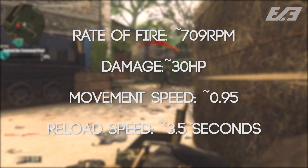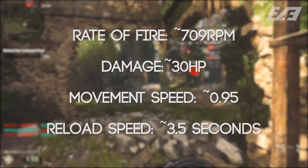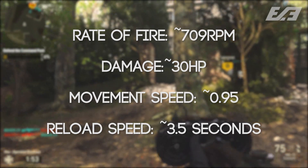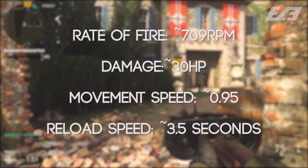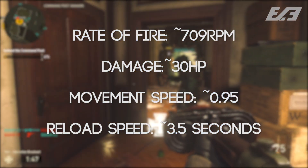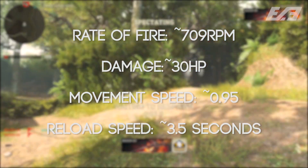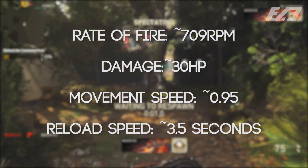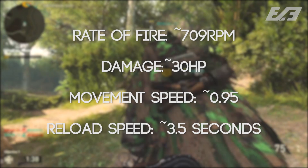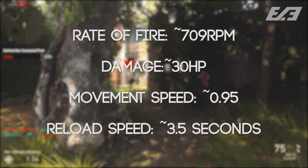The recoil on the MG15 is not really all that much, despite it being a high-caliber weapon in the grand scheme of things. That controllability is a big plus. But when talking about the high-caliber aspect, that leads into the damage — which seemed to be right around 30, which is kind of odd because that's on the lower end for LMGs in Call of Duty overall.